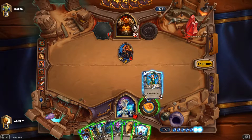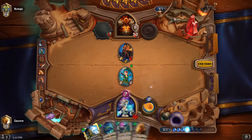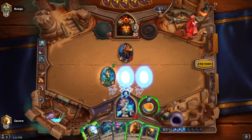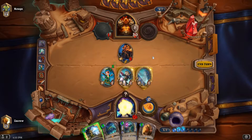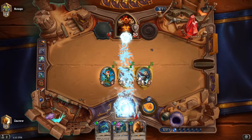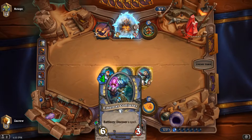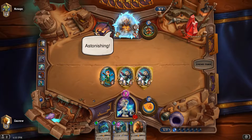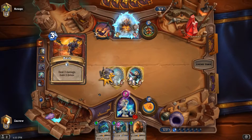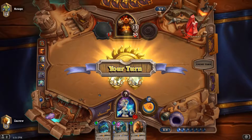Our spells cost one less, let's do that. Play that, draw, and get some shields out. Just trying to cast everything right now, and I'm at seven so we're gonna freeze him. I don't want him to be able to clear these because I want to keep her out there so next turn we can use Brann Bronzebeard, Ethereal Conjurer, get two spells, and go from there. He did not get the card draw from it.